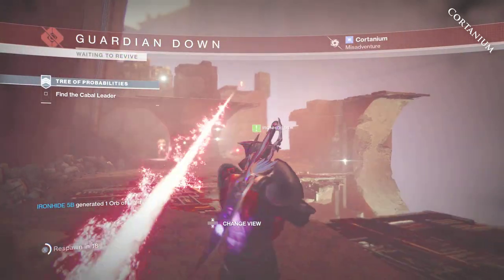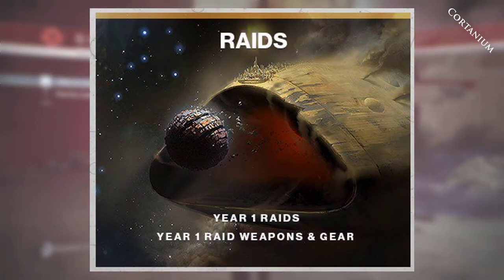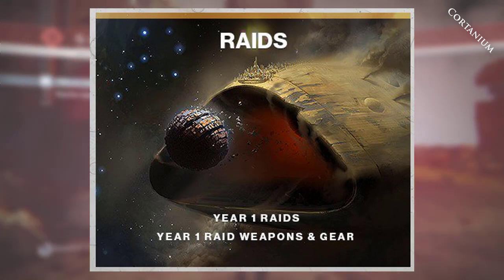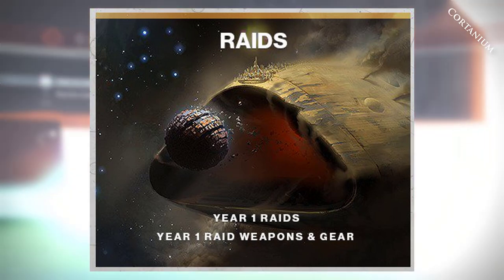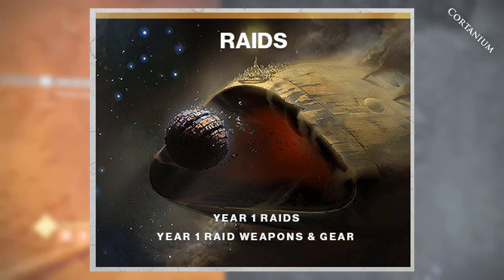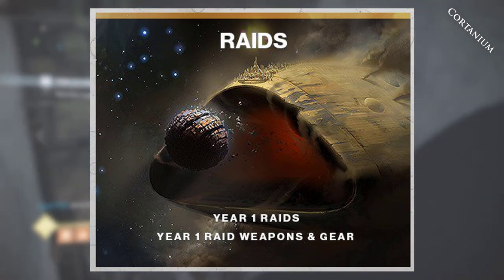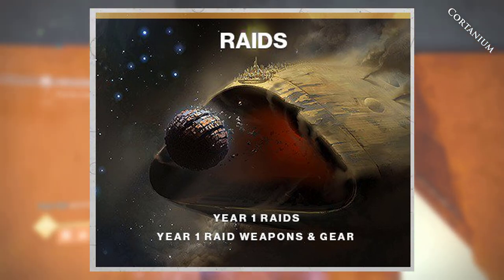New Light players will get access to all year one raids of Destiny 2, including all year one raid weapons and gear. This includes raids like the Leviathan, and since it says 'raids' plural, I assume they're also including the raid lairs of the Leviathan as well. You'll be able to pick up guns like the Midnight Coup and all those fantastic weapons and armor sets, including the lighting-up armor sets for the heroic version of the Leviathan.